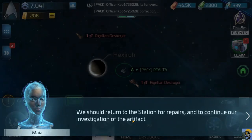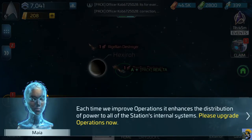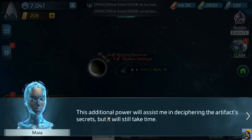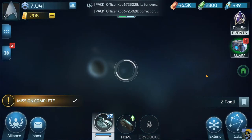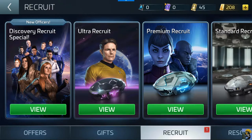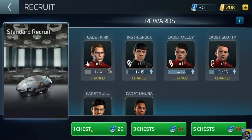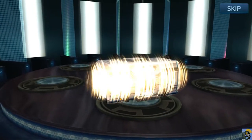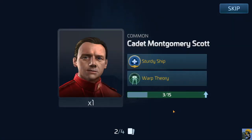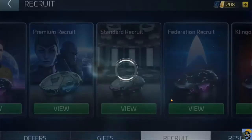Each time we improve operations it enhances the distribution of power to all of the station's internal systems — please upgrade operations now. This additional power will assist in deciphering the artifact's secrets. We got a chest for 10 minutes — let's pick that up. We got enough shards to do a standard recruit — let's do it. We got a Kirk shard, a Scotty shard, a Sulu shard, and some officer experience.